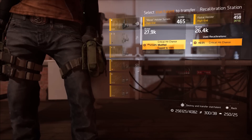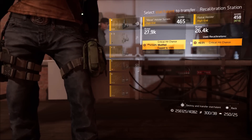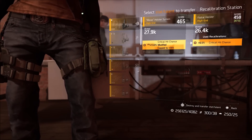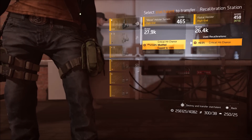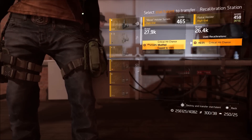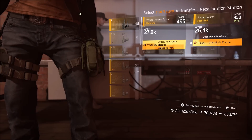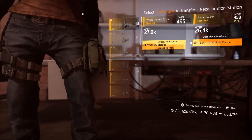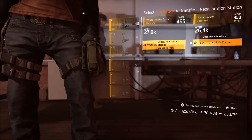I will only be gaining one percent — I'll take the 6.5% that I currently have and get it up to 7.5%. The gear score on my item, however, will go up from 458 to 473. That's how your gear score goes up — you take something that has a higher percentage in terms of attributes and put it into whatever you're wearing that has a lower value.